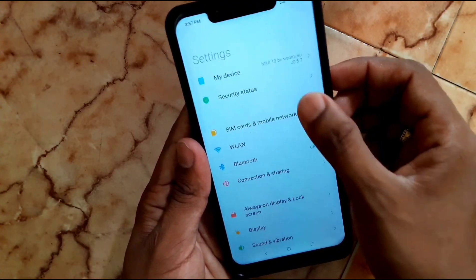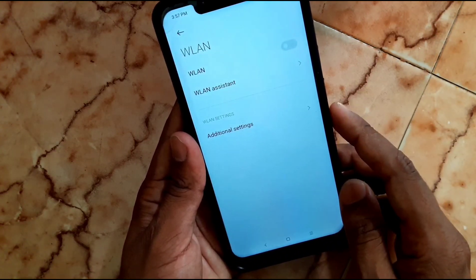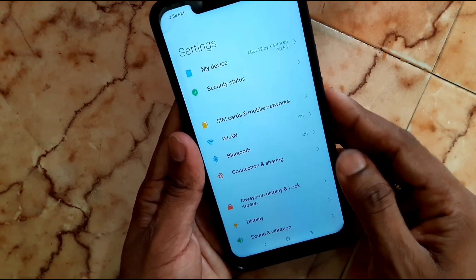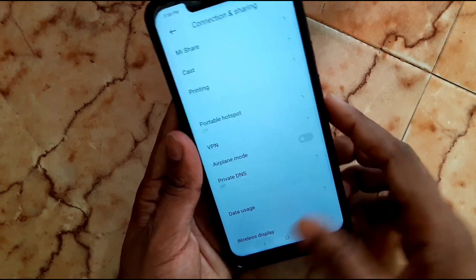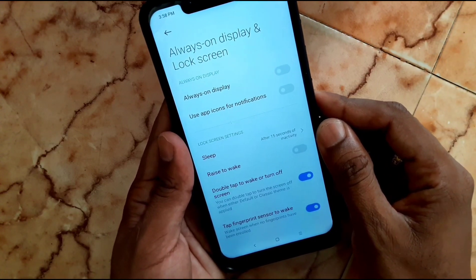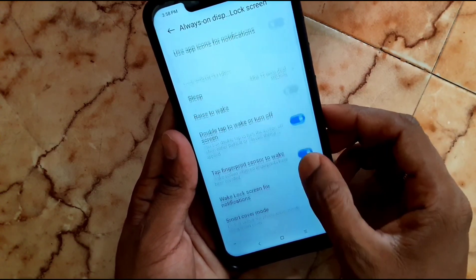Go to SIM cards — you can change settings there — then Wi-Fi, then Bluetooth, and connection sharing as usual. Next is Always On Display. AOD looks great, and a lot of bugs have been fixed in AOD in this build.